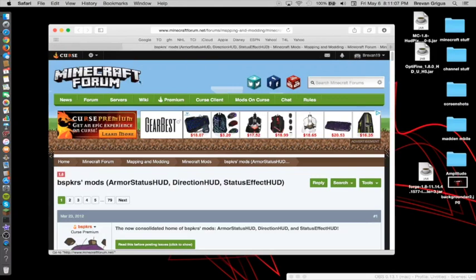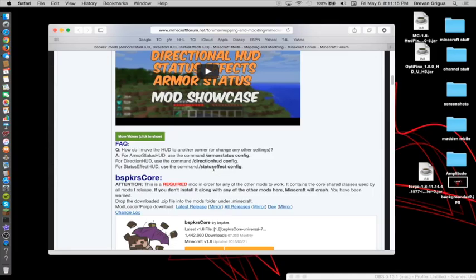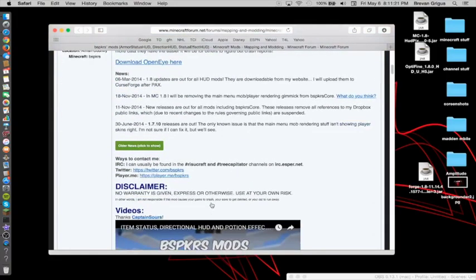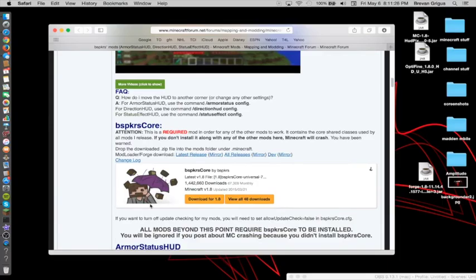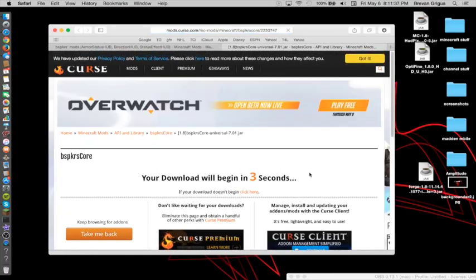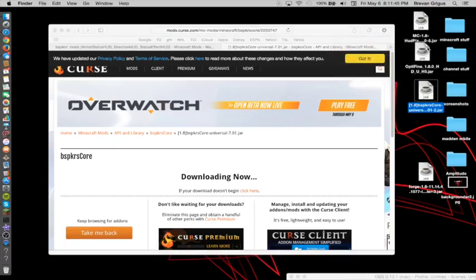Now it gets to Armor Stats and Stats Effect. So basically you should open this link and scroll down to here, and you have to download this. Otherwise the Stats Effect Mod and Armor Stats won't work. So just download it and it should bring you to a separate page where it says your download begins in so long. And if it doesn't, just click it and it will download. So here it has downloaded, so I just drag it to my screen.